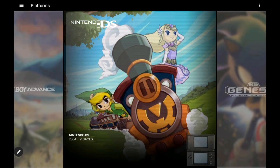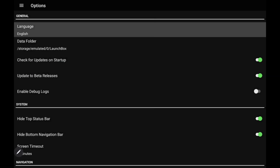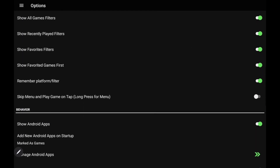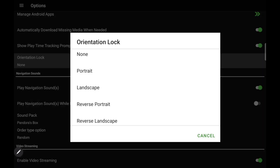Another new feature implemented with this release of LaunchBox for Android is a built-in orientation lock. In the past, we actually had to rely on Android's orientation lock. But now, from Options, if we scroll down a bit, we've got a new section for orientation lock with four different options: Portrait, Landscape, Reverse Portrait, and Reverse Landscape. We can set it directly from within LaunchBox on Android and have our correct orientation set up at any time with this application.